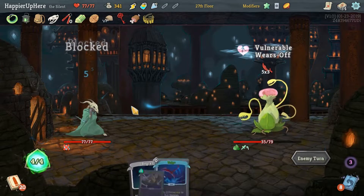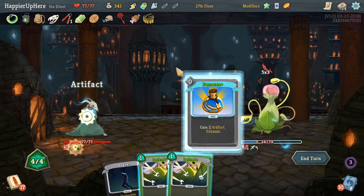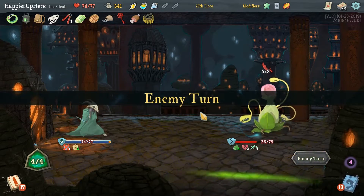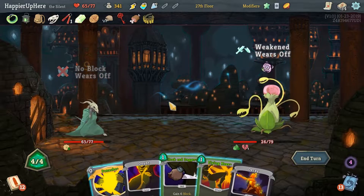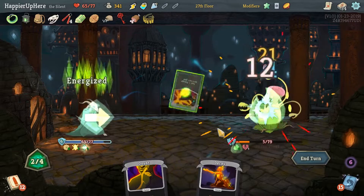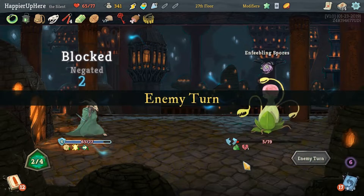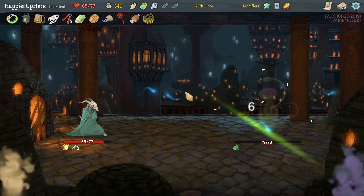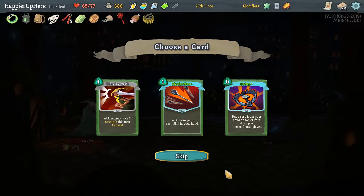He is attacking — we're going to lose 15 minus 6, which is fine. Trip, Flash of Steel, and Sia — that's fine. I should have played defense to avoid the Regret damage. Panache, Cloak and Dagger, Flying Knee — should be able to easily kill this turn. Perfect! Got a Skill Potion and an unupgraded Piercing Wail — unfortunately not upgraded but I think we'll take it; it'll be useful.